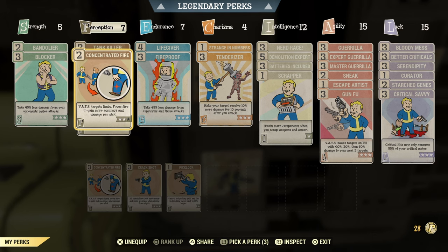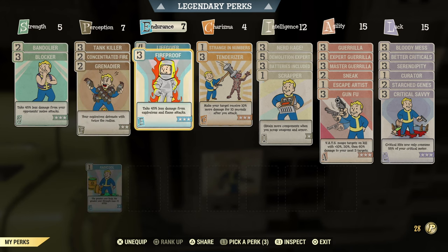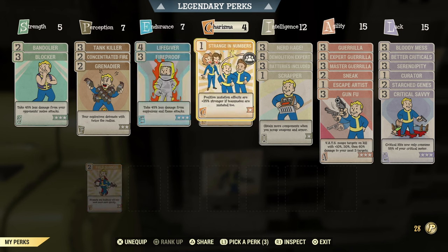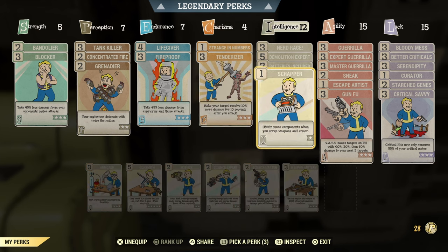In Perception we have Tank Killer, because it does work with pistols. We have Concentrated Fire on rank two, and Grenade Art to boost our explosive damage radius. Going into Endurance, I put Life Giver and Fireproof to get a little bit of tankiness for this build because we're going to need it. In Charisma, just the standard perks: Strange in Numbers and Tenderizer for more damage.